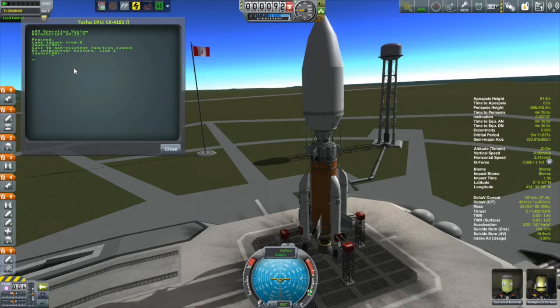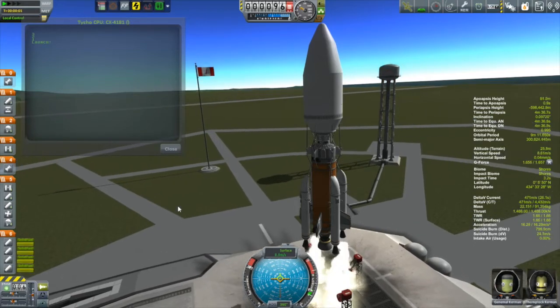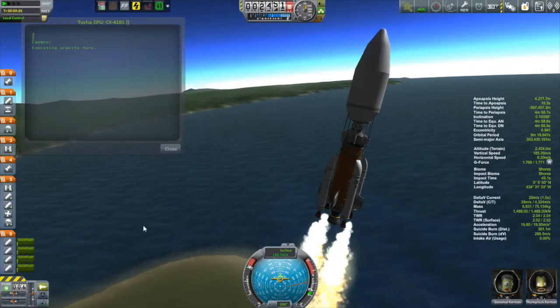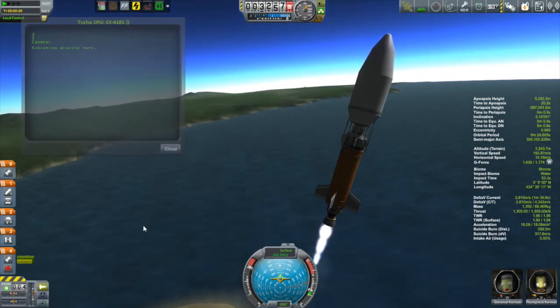And I think the smart parts and KOS actually make a very powerful combination because you can use KOS to do sort of this stock ascent profile. So the KOS program that I'm starting here really, for the most part, only points the vessel in the right direction. And then the smart parts are used to stage at the appropriate times. What's nice about that is you can keep the ascent profile exactly the same all the time, so you never have to modify that KOS program. But then you just use the appropriate speed - you adapt the smart parts for each particular vessel.